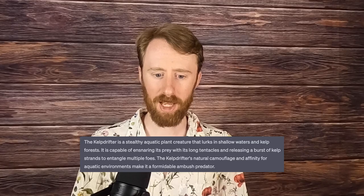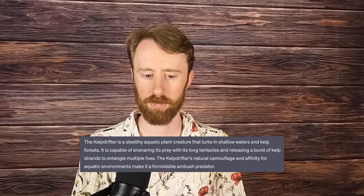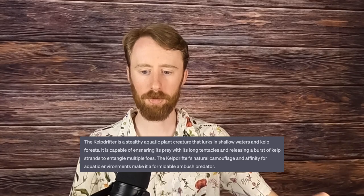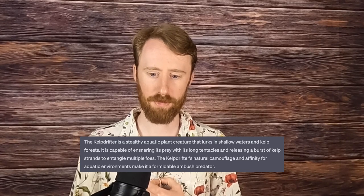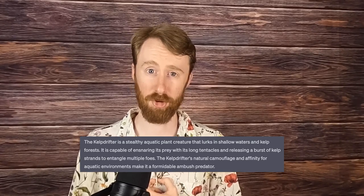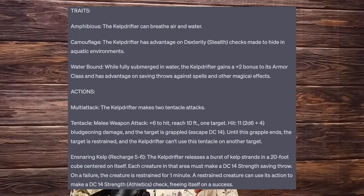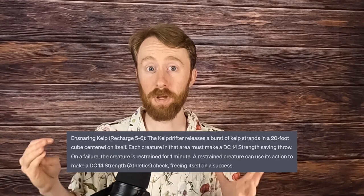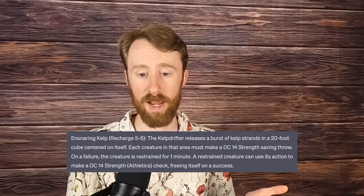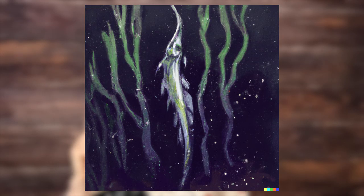Number 11 is the Kelp Drifter, a stealthy aquatic plant creature that lurks in shallow waters and kelp forests. It is capable of ensnaring its prey with long tentacles and releasing a burst of kelp strands to entangle multiple foes. The Kelp Drifter's natural camouflage and affinity for aquatic environments makes it a formidable ambush predator. It is a large CR-5 plant with a tentacle attack and a rechargeable Ensnaring Kelp attack — on a failed strength save, you become restrained, but you can use an action to make an athletics check to break free. Just imagine being grabbed by this in some kind of dark, murky water. These depictions are all very fishy, but I'm a big fan of this hand-drawn look.